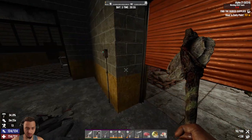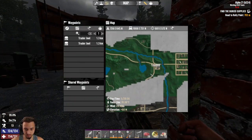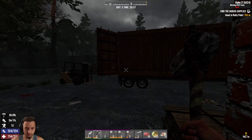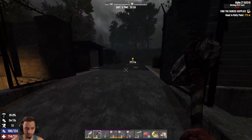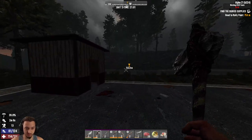Anything good in the big chest? Not really — at least we got some magazines. I think maybe we'll head to the trader next — the trader's on the way to that quest anyway. We'll pass the supplies drop and then the trader, so we'll go grab that real quick, get rid of some of this loot, make a little money, hopefully grab some food or farming stuff.